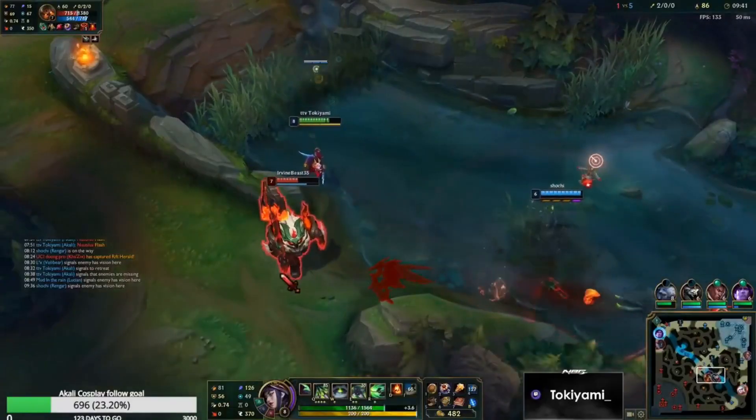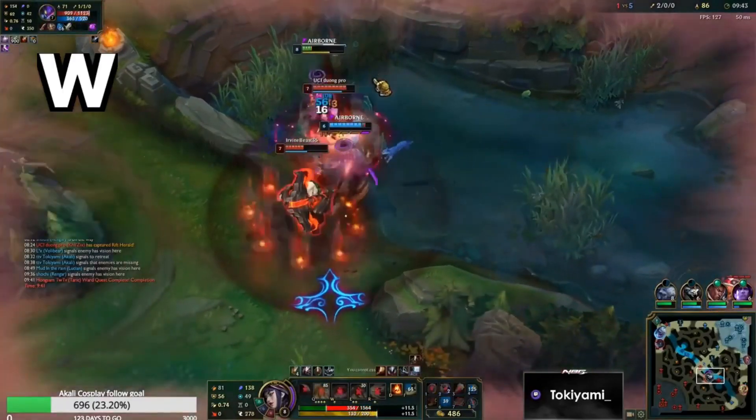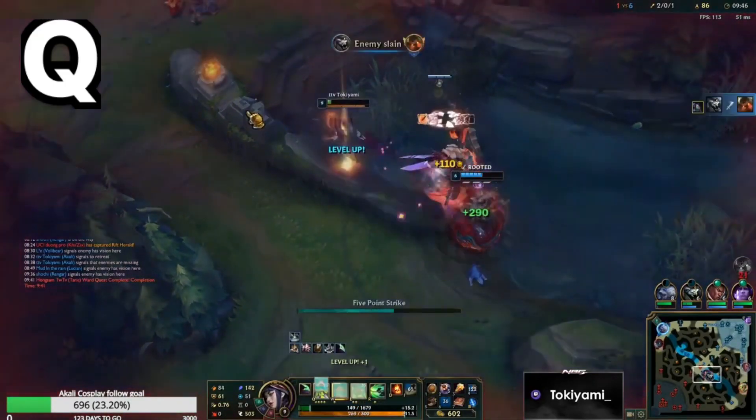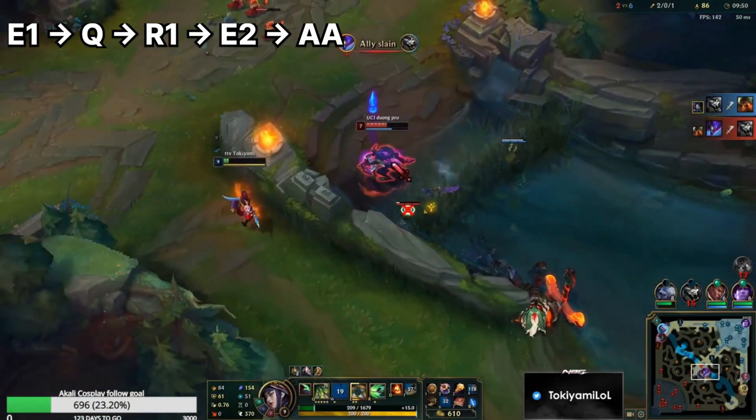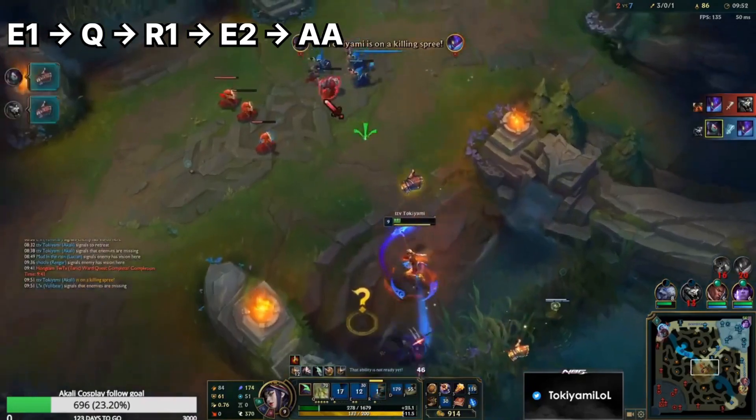First, we Q, and then we notice we're taking too much damage, so then we Shroud, and then we Q again, and then we E1, Q, R1, E2, Auto, and he dies.